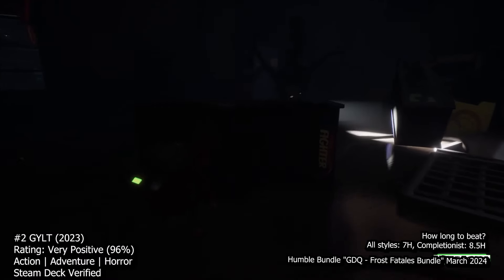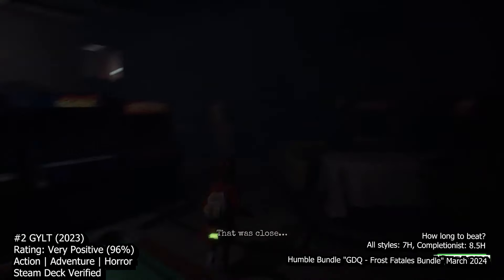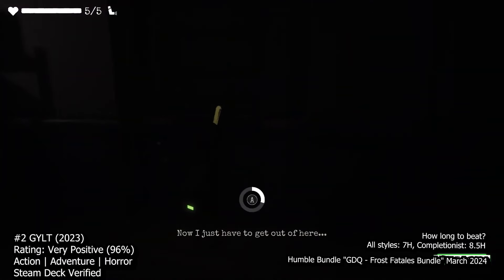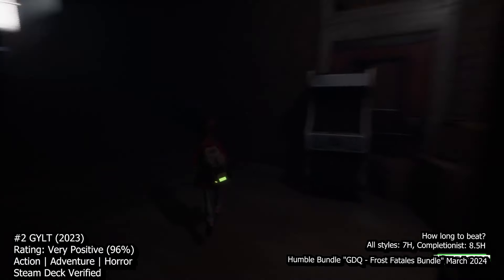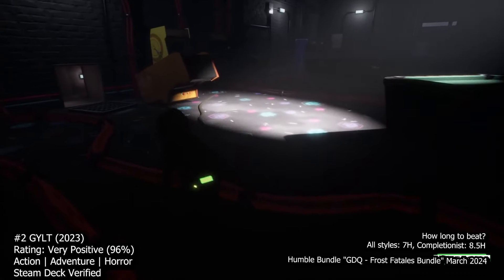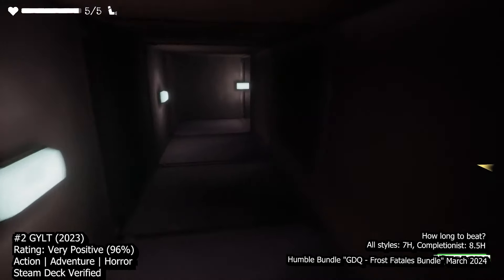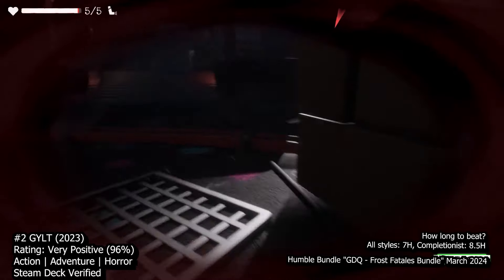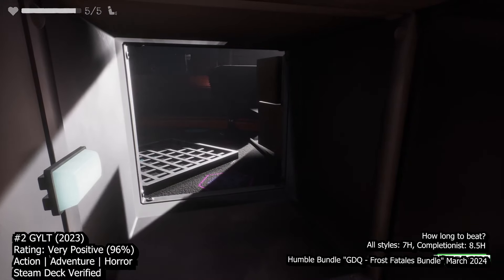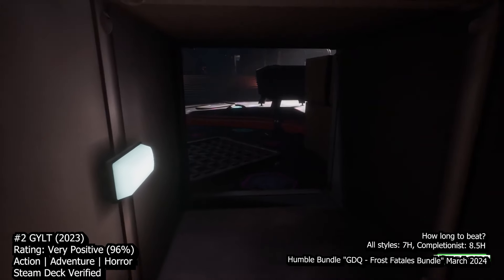At number 2 we have Guilt, a gripping horror experience skillfully navigating the fine line between cartoony graphics and genuine thrills while delving into the serious issue of bullying. As Sally, you embark on a quest to find her missing cousin Emily, amidst the eerie backdrop of a town torn apart by mysterious forces. The game's narrative unfolds smoothly, immersing you in Sally's desperate search and the unsettling events that unfold. Guilt quickly captivates with its atmospheric storytelling, and the introduction of monstrous adversaries adds to the tension, with various strategies available from stealthy evasion to direct confrontation. Guilt excels in its attention to detail, weaving together a rich tapestry of lore and backstory.